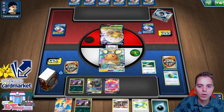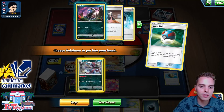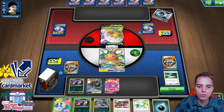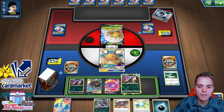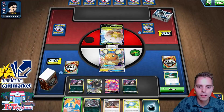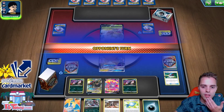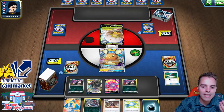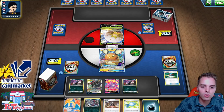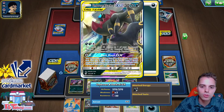Maybe having two Hydreigon on the bench is good since the opponent could go after one. This guy hits for a significant 130. The plan is to use Hydreigon to accelerate energies to the Umbreon and Darkrai. If we have five additional energies we can use Dark Moon GX and one-hit KO anything. Even Reshizard is fine — we just need to get as many energies onto the Umbreon and Darkrai as quickly as possible.